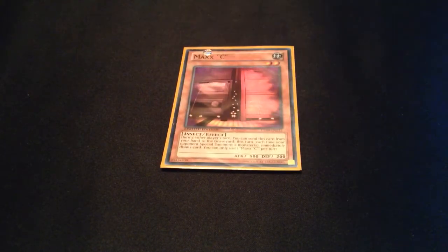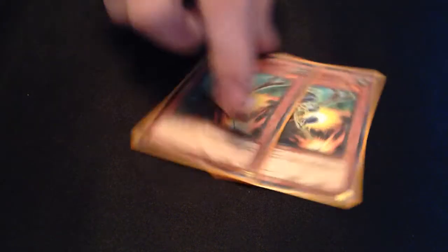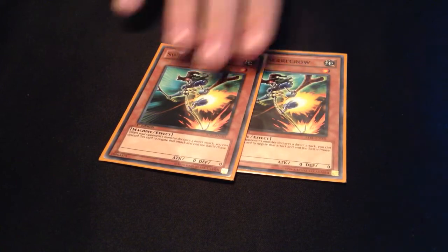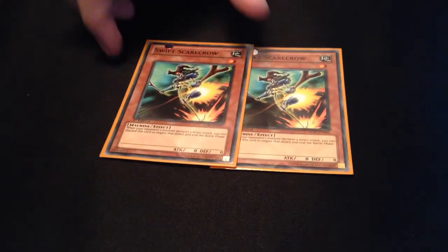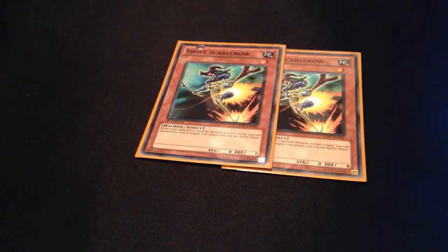I play one Maxi — I think I'll bump this up to 2. I play 2 Swift Scarecrows to prevent OTKs. I think I will actually play Trigodance over one of these because Trigodance is dark and I'm considering playing BLS in the deck.